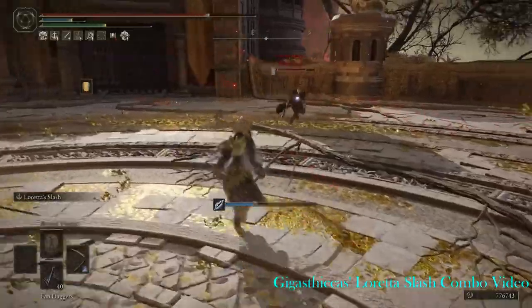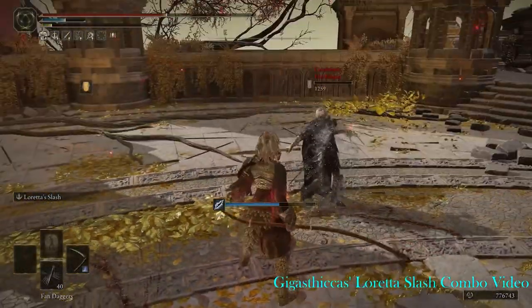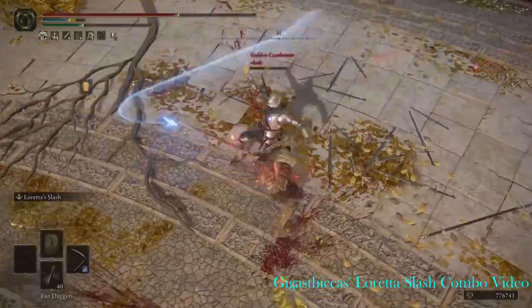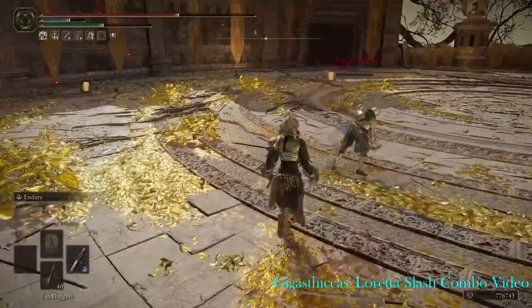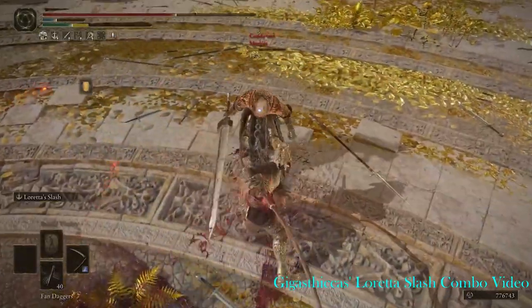This unique hyper armor allows you to surprise your enemy by doing some attacks that would have originally poise-broke you. You might think there isn't much application to this hyper armor, but let me give you an example. Perhaps he did it without knowing the mechanic, but Gigathikus posted a fun combo on charged heavy Scythe attacks into Loreta's Slash. It's a combo that'll be hard to catch better players with, but it is still a fun combo to pull off, and certainly deals a ton of damage when you do.